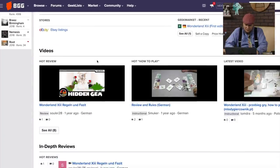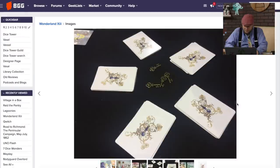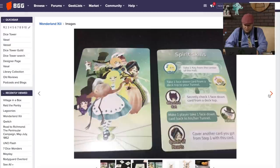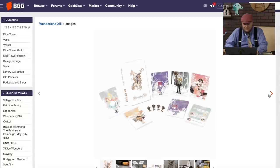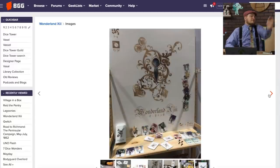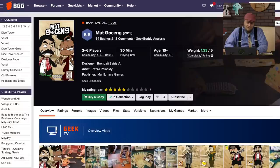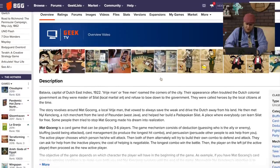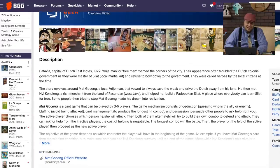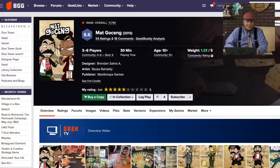Wonderland XIII — have I reviewed this one yet? I have not. I'm starting to wonder if I played it. There are those keys, and you have different skills. Maybe I just took it home and looked at it. No — I played the game with the keys; I must have only played it once. It's sitting right there on the shelf. I need to give this one another whirl before I can review it. It had some weird things where you're going through piles looking for specific cards to get those little metal keys. Matt Goseng — this is based on a local man who said he would drive the Dutch away. It's too random a game for me to really enjoy it. However, it's from Indonesia — I'd like to see more games come from there.